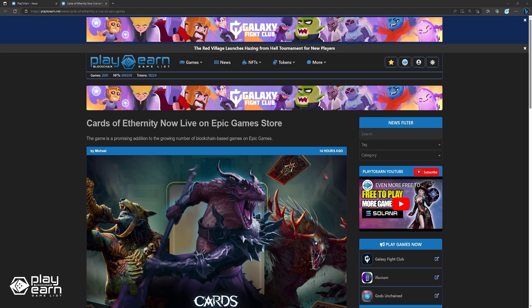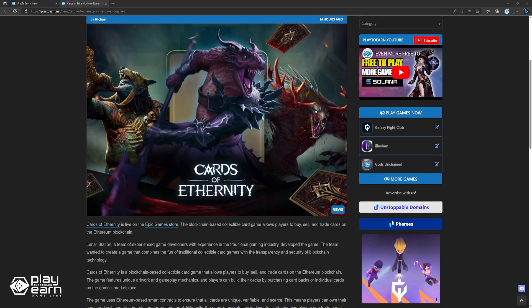Next, Cards of Eternity is now live on the Epic Game Store. The blockchain-based collectible card game allows players to buy, sell, and trade cards on the Ethereum blockchain. Lunar Station, a team of experienced game developers with a background in the traditional gaming industry, developed the game. The team wanted to combine the fun of traditional collectible card games with the transparency and security of blockchain technology. The game features unique artwork and gameplay mechanics, and players build their decks by purchasing card packs or individual cards on the game's marketplace. The game uses Ethereum-based smart contracts to ensure that all cards are unique, verifiable, and scarce, meaning players can own their cards and sell them to other players for real money.